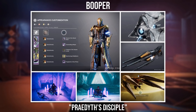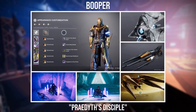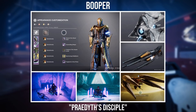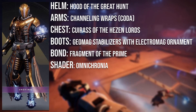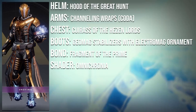Moving on to the next Warlock set, it goes to Bupa with the Prey Diff's Disciple. The Ghoshan, Sparrow, and Ship are all amazing choices — I especially love the Sparrow choice, it definitely matches super well with the set. Obviously you want the Harpy to match the Vex theme, and the Master Vogue ship as well. The helmet is the Hood of the Great Hunt from the Last Wish raid, the arms are the Channeling Wraps, the Coda from the Prophecy Dungeon, the chestplate is the Grace of the Hazen Lords from the Vault of Glass raid, the boots are the Geomag Stabilisers with the Electromag ornament, and the bond is the Fragment of the Prime from the Vault of Glass raid.